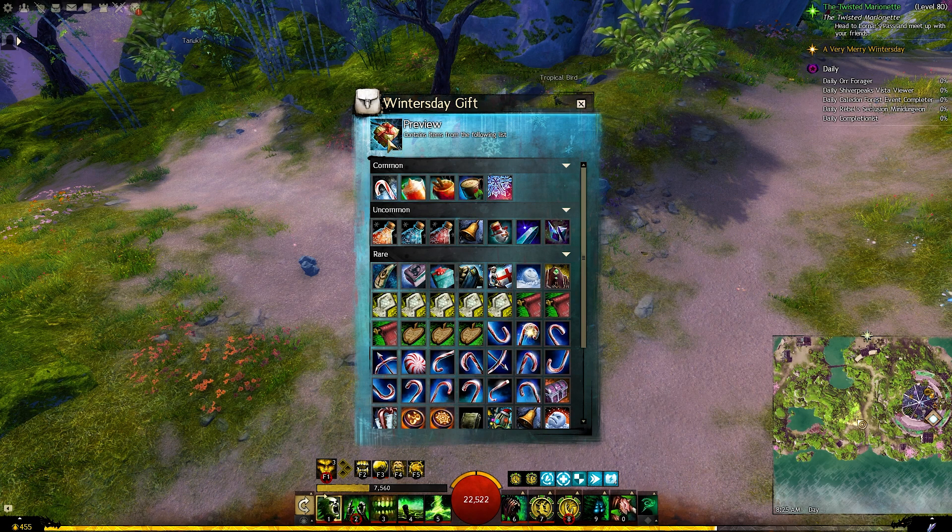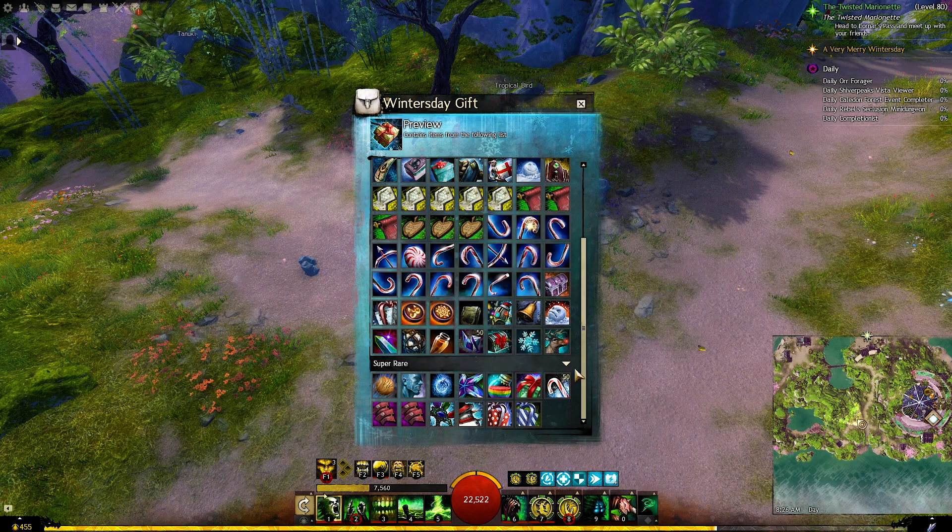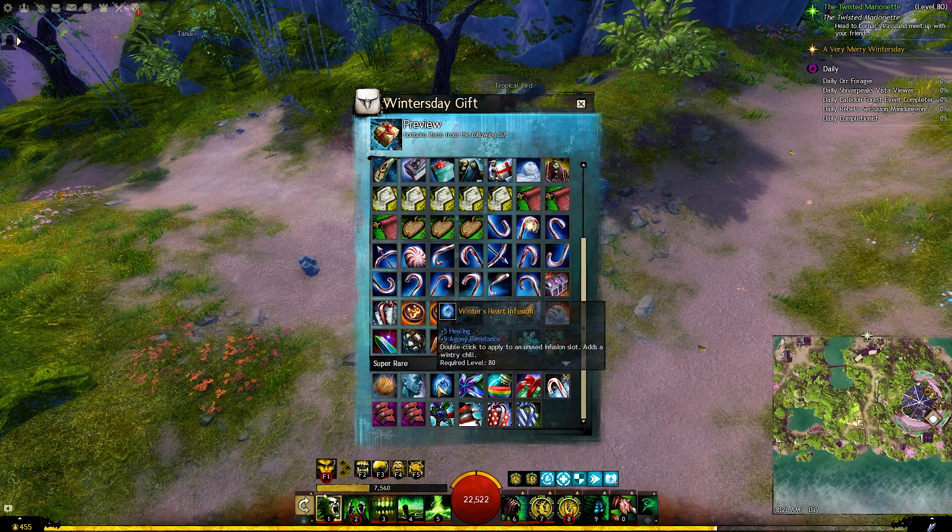So if you want to be 100% safe, just sell the gifts on the trading post. But if you feel lucky enough and you want to gamble with the gifts, you can open some of them and hope that you will get one of the infusions, which will make you a decent profit.